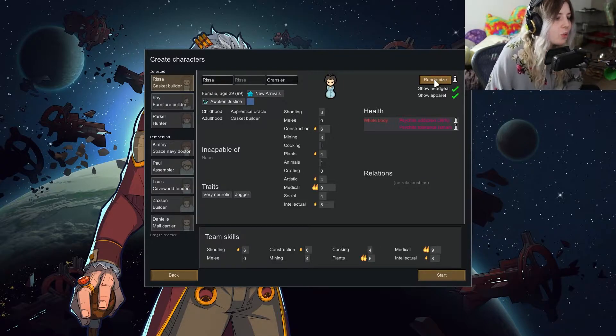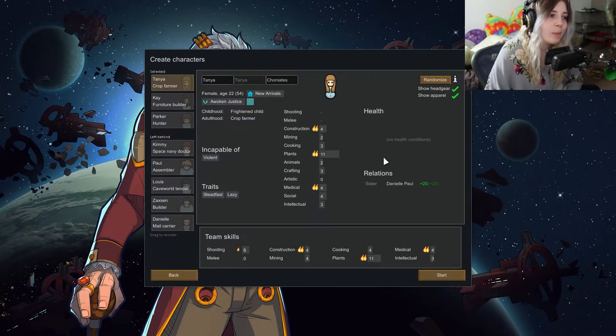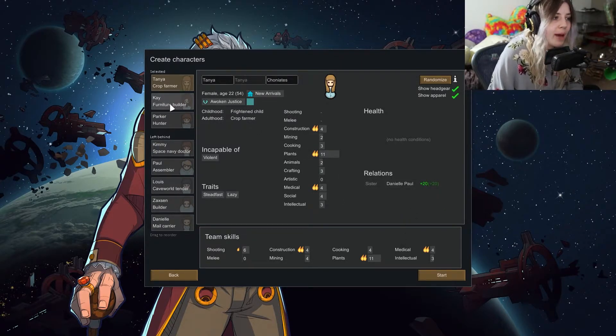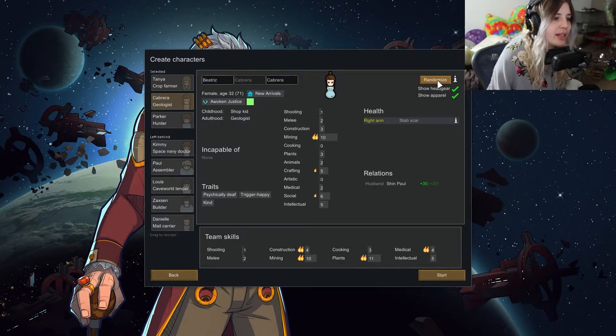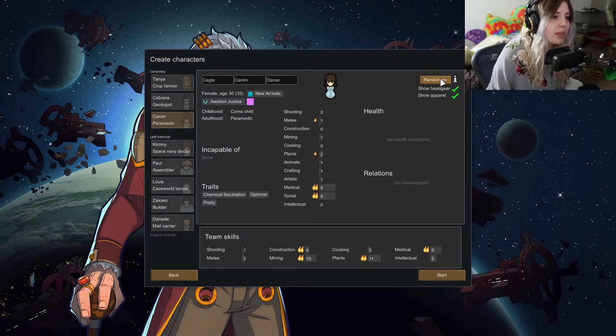Now we start re-rolling, which is always fun. You want to find someone who's not terribly inept but is also semi-good at what you want. This person is lazy and a pacifist, but they're great at growing plants and good at construction. Now we want someone semi-decent at mining — she does have an injury, but 10 in mining is actually great. Now we want someone good at construction, probably the easiest one to find.